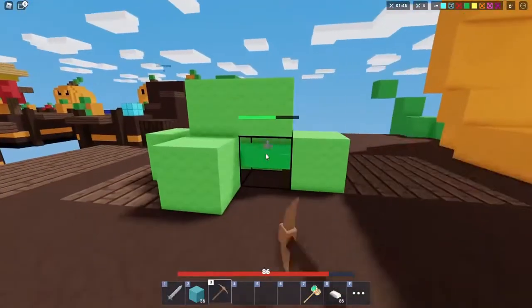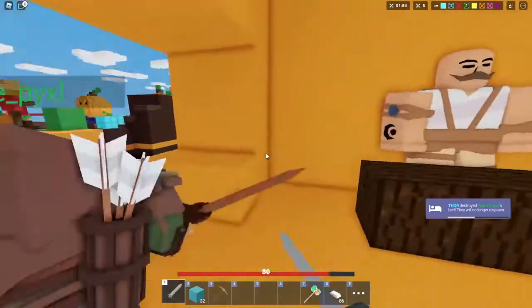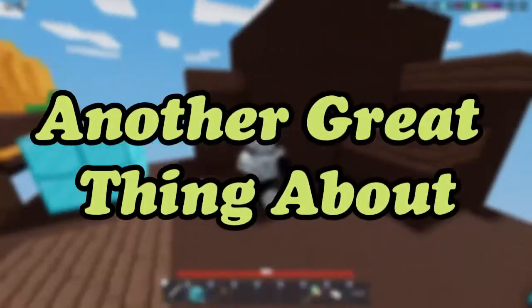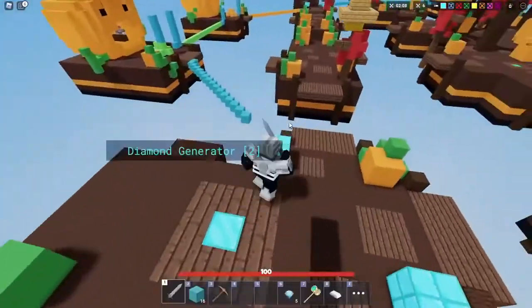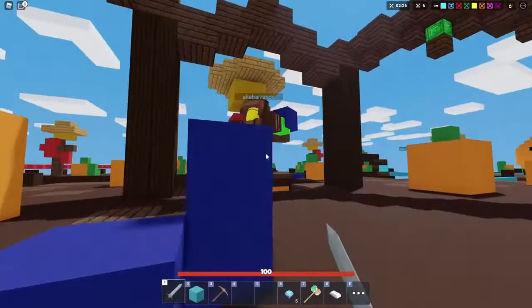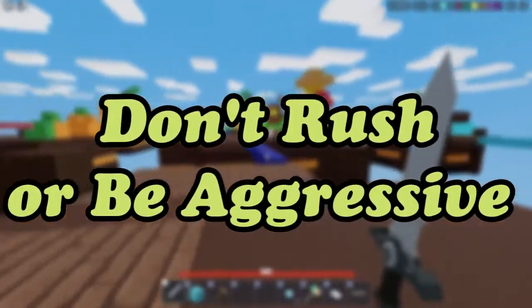If you don't manage to get the bed down in one go, don't worry — keep trying and you'll definitely get it in the next attempt. Another great thing about the shear technique is that if your enemy is chasing you, you can destroy your path of blocks and make the enemy fall to their death.